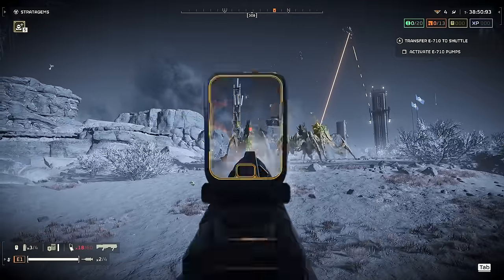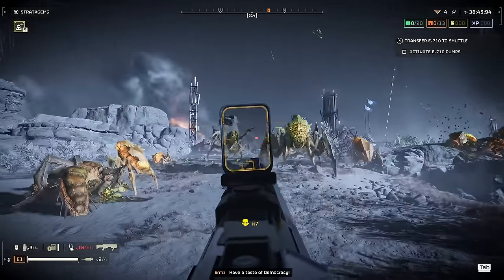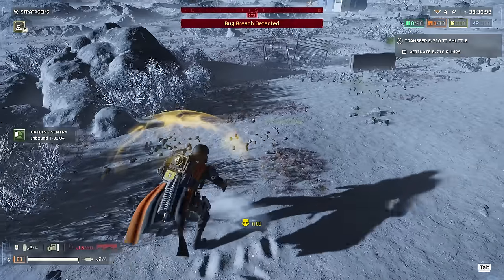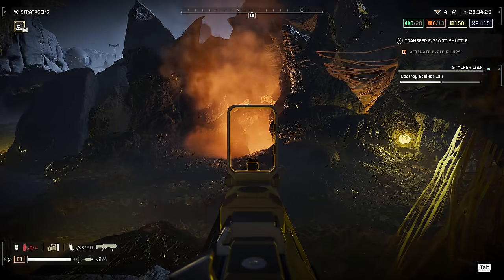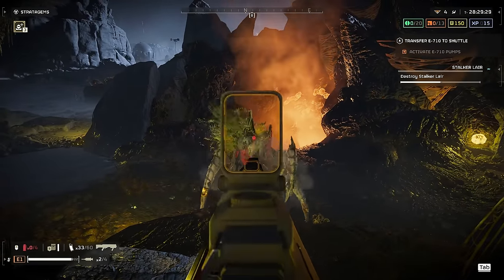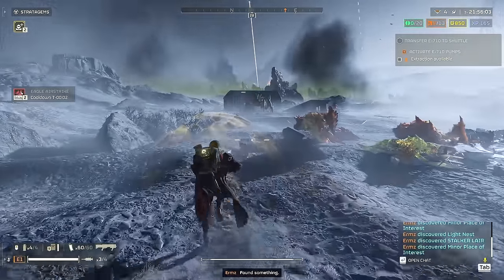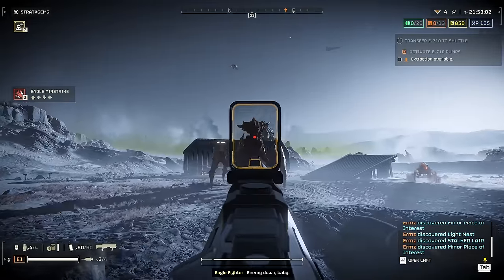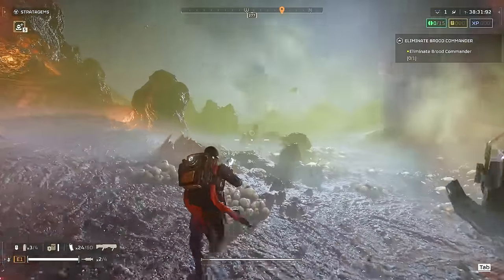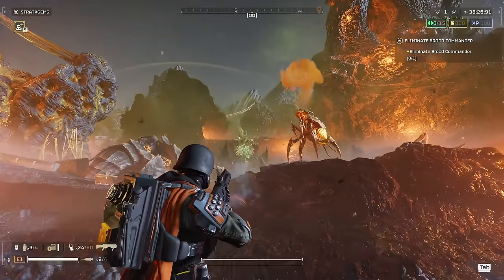The Punisher can wipe out all light Terminid units at short range. The pellets do spray as you'd expect, so the further the distance to the target, the less assured you are of a one-shot takedown. It can behead rank-and-file warriors in a single shot, and impressively even two-shot stalkers to the face at extremely short range. Likewise, dreaded brood commanders can be taken out with two very close shots to the head if you're lucky to land all the pellets. If you're not, it can become a real slog, so this gun very much favors close and messy gunplay.